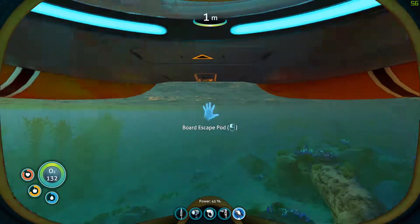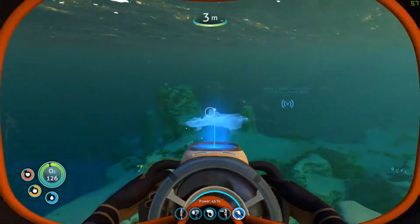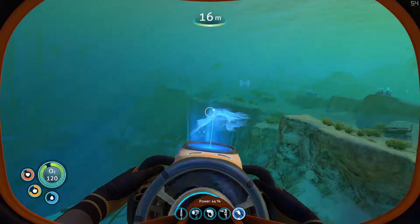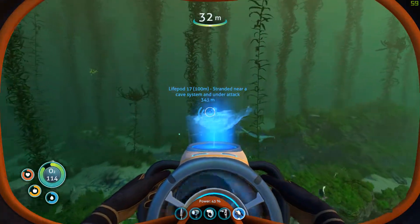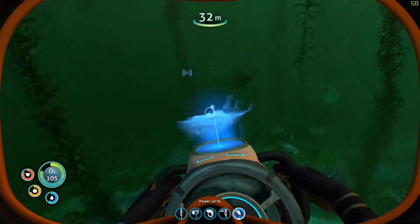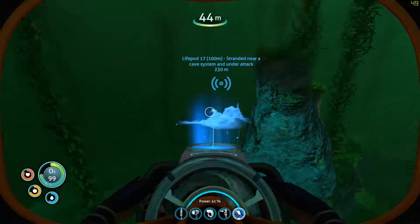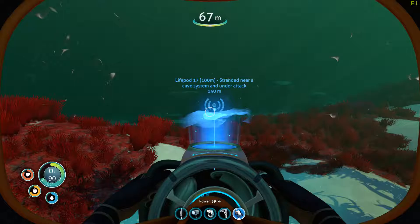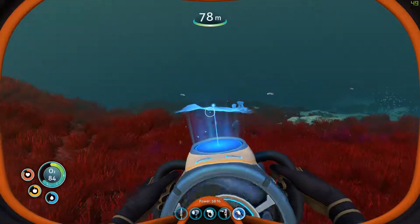We could go look for an escape pod. This one seems to be closest, but it says it's under attack. I don't want to go to that — not if I'm gonna get attacked. They're being attacked by stalkers, I get it. Let's see if we can find it — maybe they have something we can use. This is a nice place.